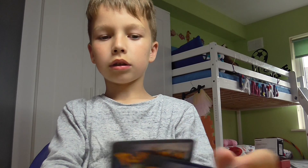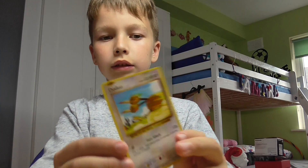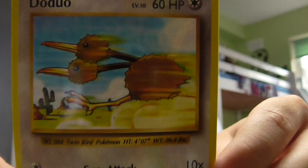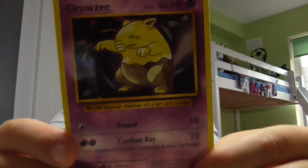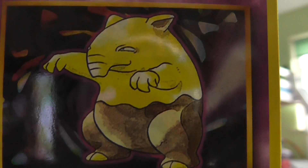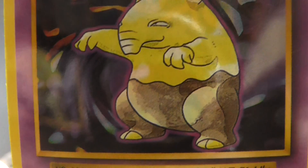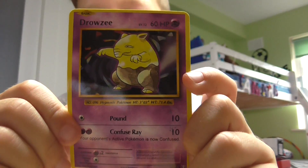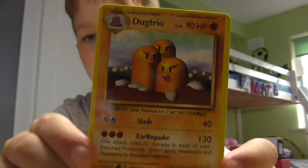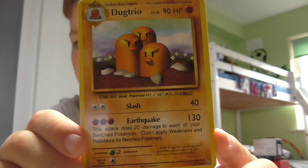Starting the second pack off with a Doduo — that's Doduo, the artwork looks like they're running super fast. It's a Drowzee — look at that artwork, guys, look at that. And a Dugtrio. I have loads of Dugtrios.